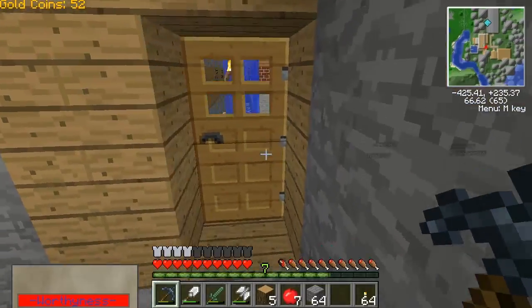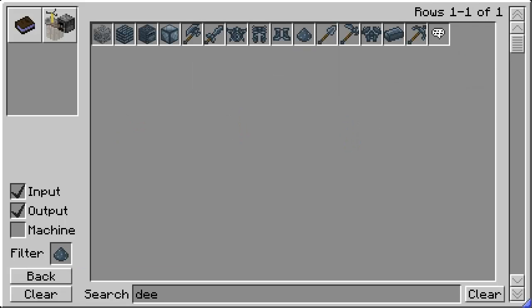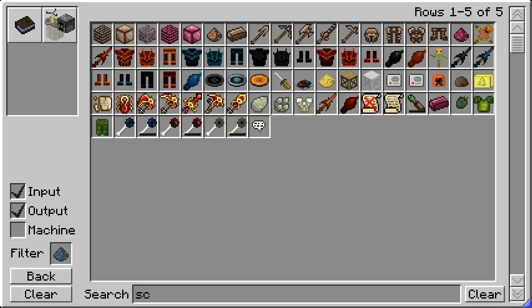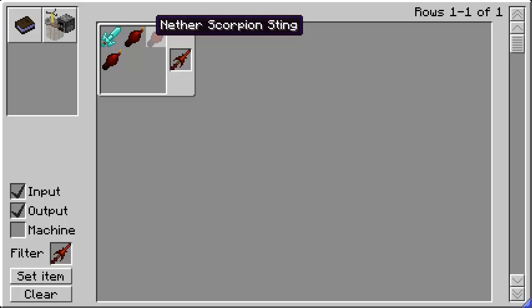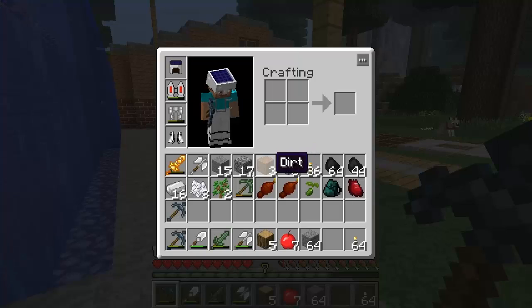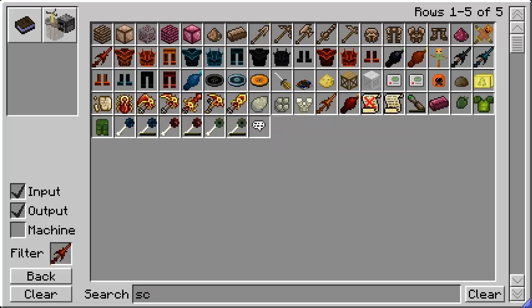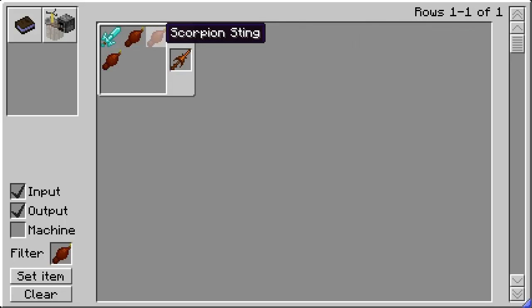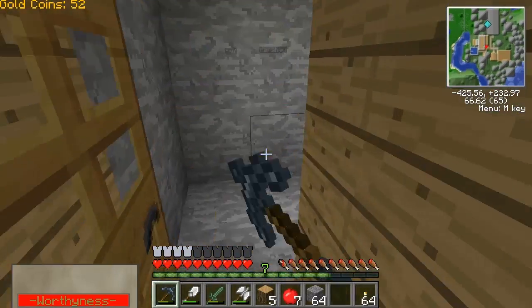I'm probably just gonna go mining since nothing's really doing anything. Let me just see something about the sword thing I was thinking. I need a diamond sword and nether scorpion sting. I do not have nether scorpion sting, I just have normal scorpion sting. So what is this called? This is called the scorpion sting. What can I make with this? Just a regular scorpion sword. I kind of want the nether one, because doesn't it set things on fire?